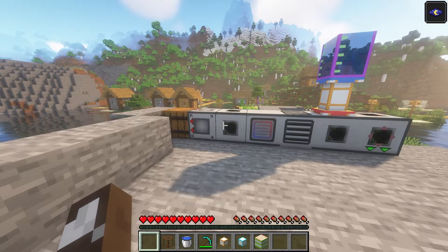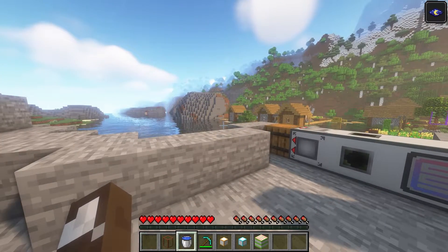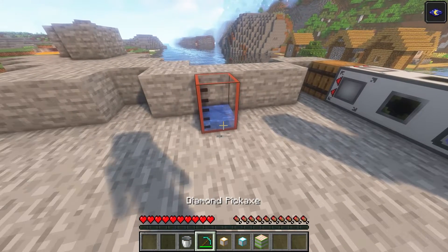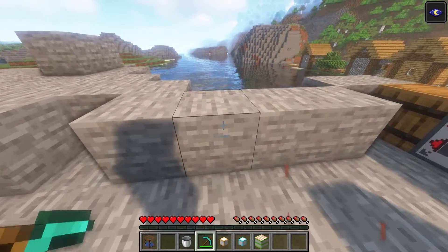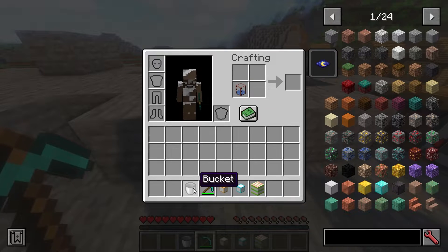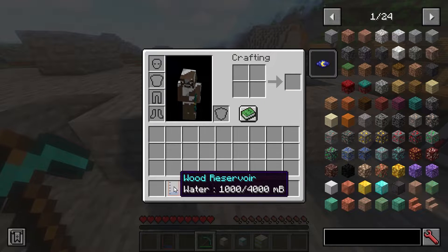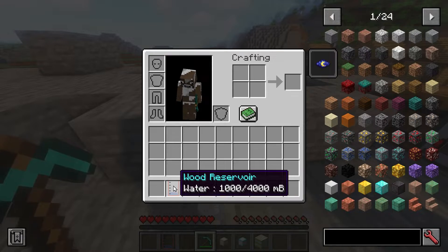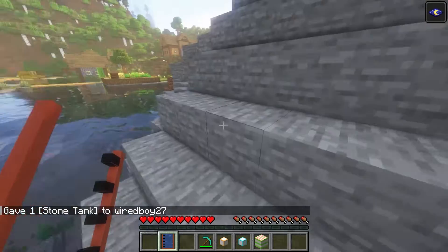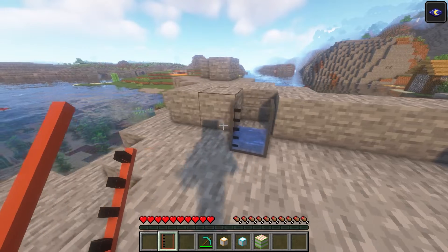The first mod I want to look at is called Large Fluid Tank. It adds a bunch of fluid tanks. We can craft a simple wood tank and put a bucket of water in it. When we break the tank, it tells you the amount that's in the tank. We can then combine that with a bucket and get a reservoir — a way to fill up a larger tank all in one click.